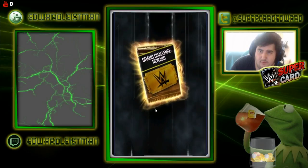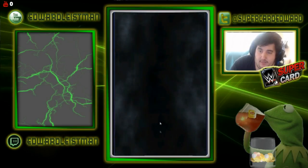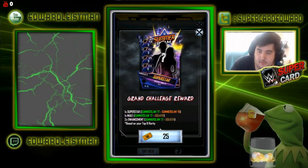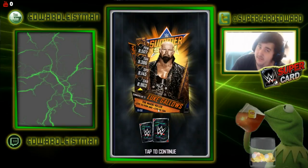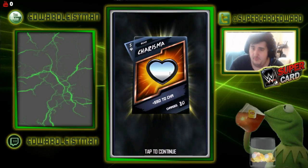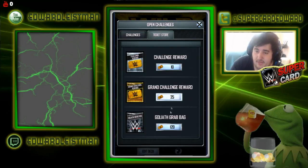We opened four packs and got a Titan card — nice — Sami Zayn, and to end it off we got Nia Jax. Not bad at all! I think free players will be able to get a lot from these packs.